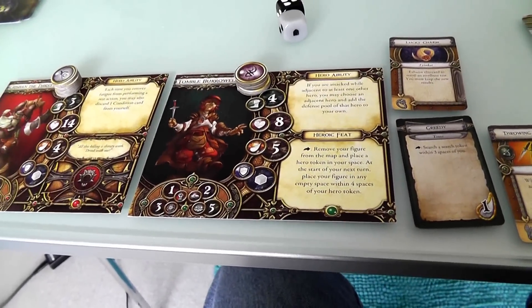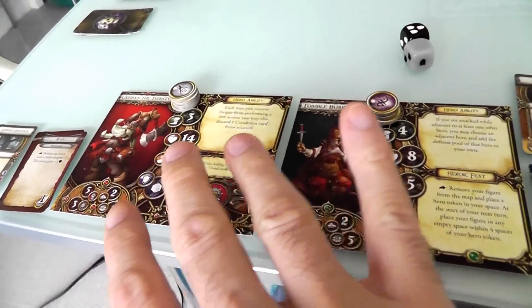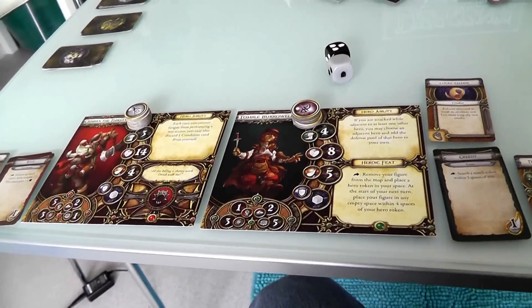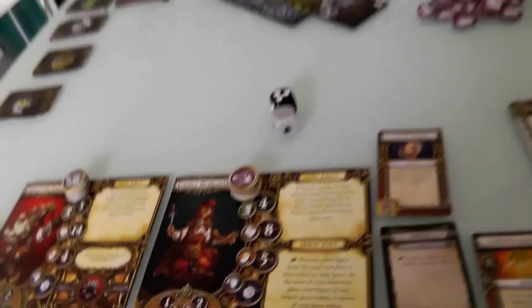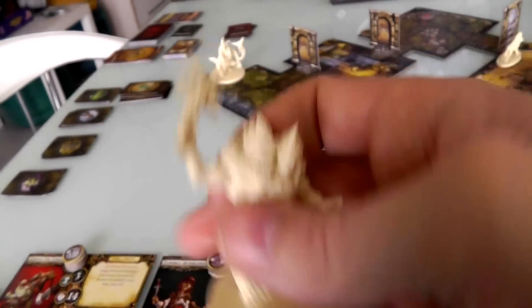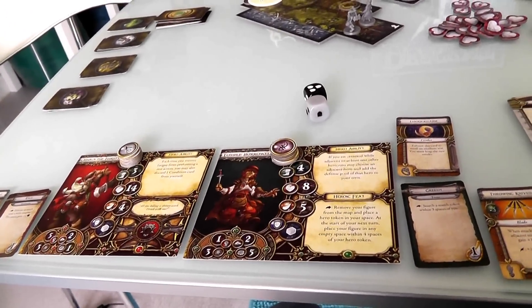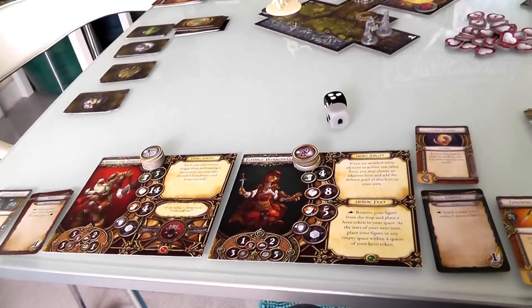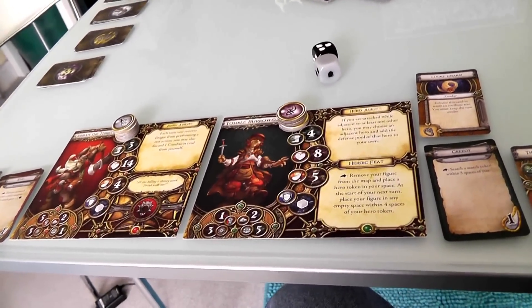I just went with the standard archetypes. The thief and the berserker were walking down the road and ended up helping some poor travelers who were being waylaid by an Etten — a two-headed giant. That was our very first adventure, and after we saved them, we found out the kingdom was in trouble and became unlikely heroes who have to save the land from the overlord.